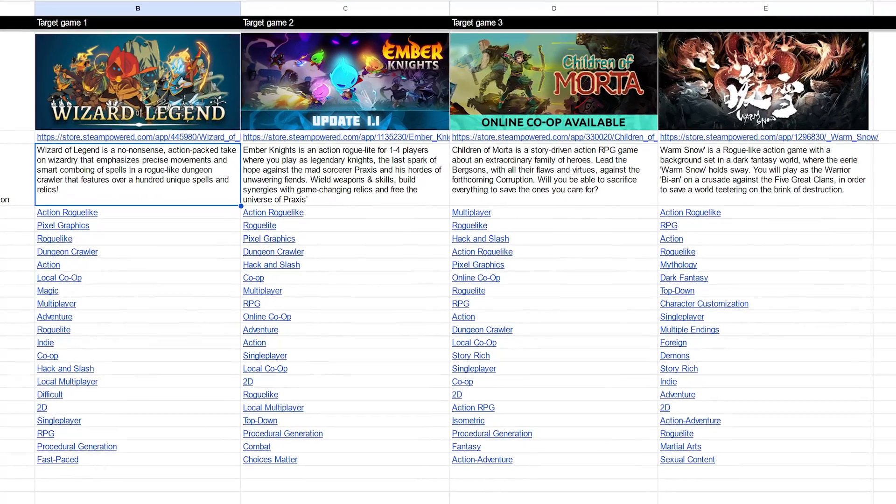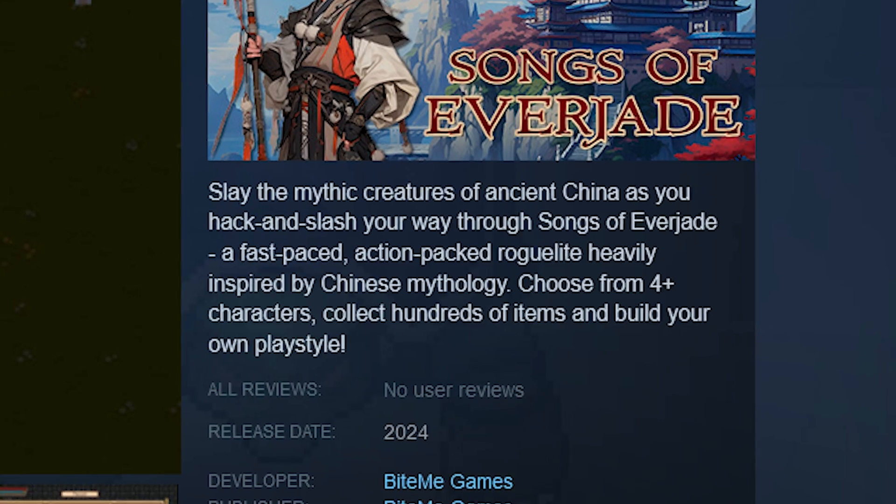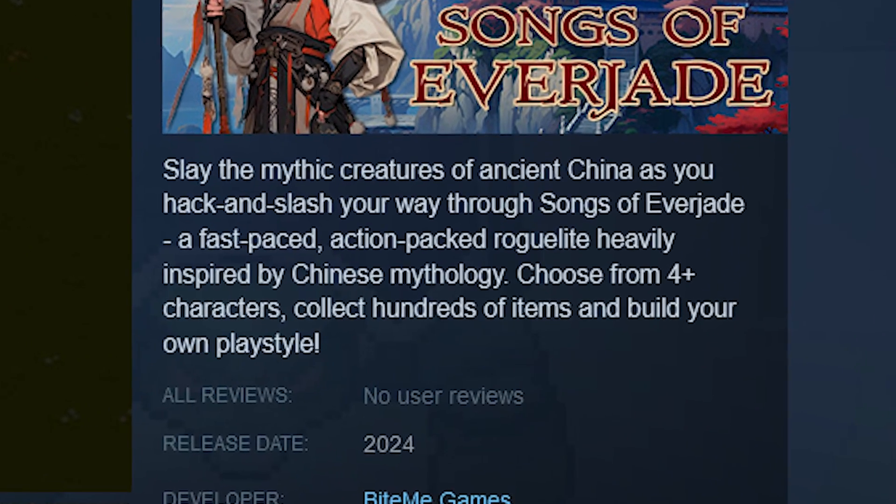Once you're making your store page, some of the main lessons from that course are: first, find at least three games that are in the same genre or style that you're going to make. Copy their store page descriptions and put all three of them side by side so you can look at them in a spreadsheet. Look at what they have in common, how do they work, what are the keywords they use — and then write your own store page description as a hybrid baby of all three combined, but set in the setting of your game.